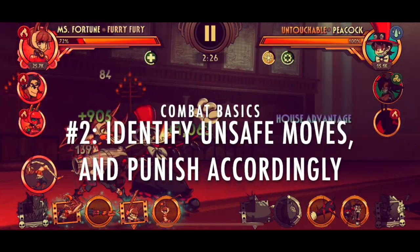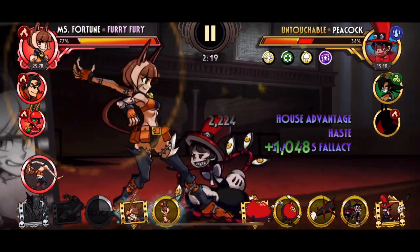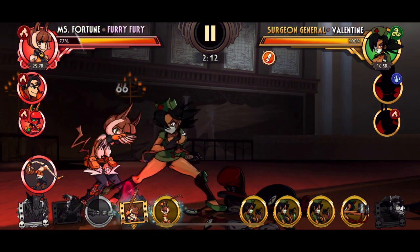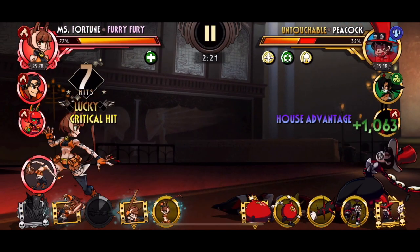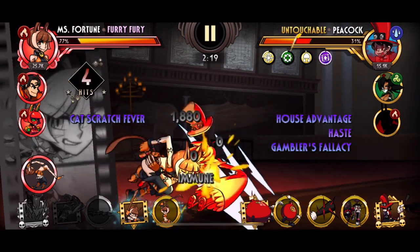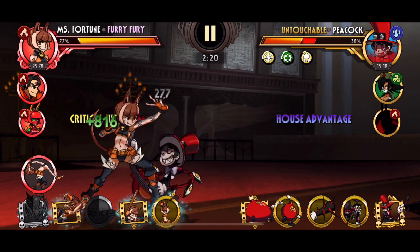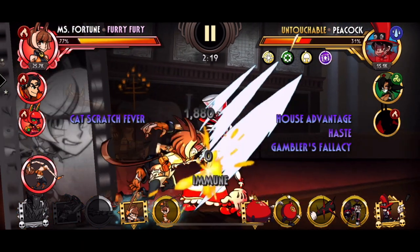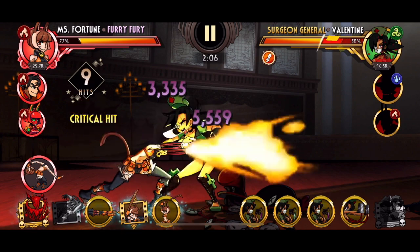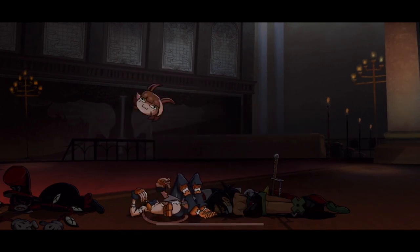Number 2: Identify unsafe moves and punish accordingly. This is probably the most important part of your fundamentals. Unsafe moves have a long recovery animation where you are unable to block, which leaves you open to jabs or other relatively fast hitting moves when that move gets blocked. Here's an example in slow motion: Peacock AI from long distance likes to run up and do a sweep — in her case, sliding in with a banjo. Notice that I was able to land the jab after blocking before Peacock's sweep animation ends, which I then combo into a blockbuster for the kill. This is called a punish, and all unsafe moves by definition can be punished on block. Moves you should avoid spamming unless you're sure they're going to hit.